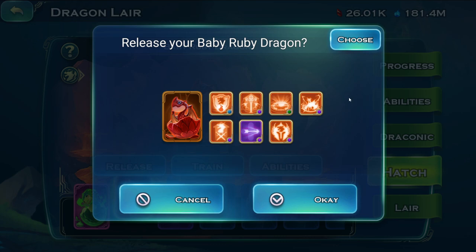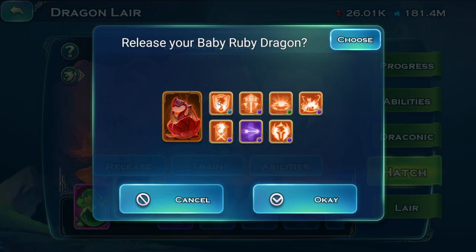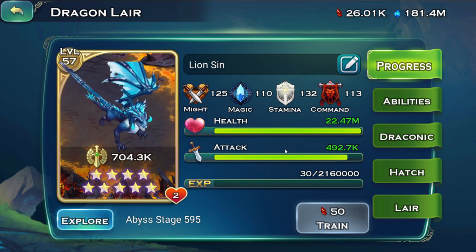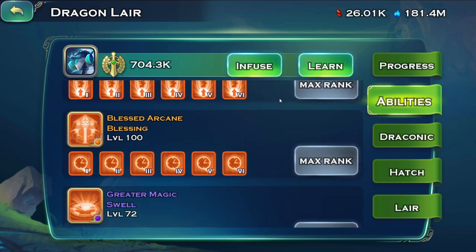If you have Incendiary Scales, the Swell, and the Repulse, sometimes all three can proc at the same time doing four AoEs of insane damage simultaneously. If you have Rampage on it, it becomes tanky, and going towards mid-battle it trades that damage reduction for more attack, which increases the damage for his skills. The more attack you have, the stronger the dragon is.